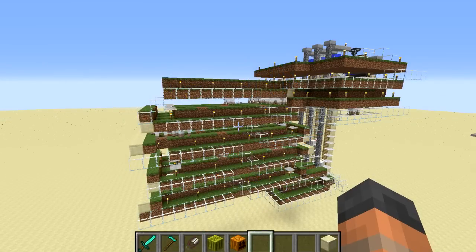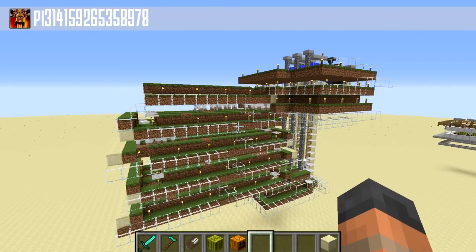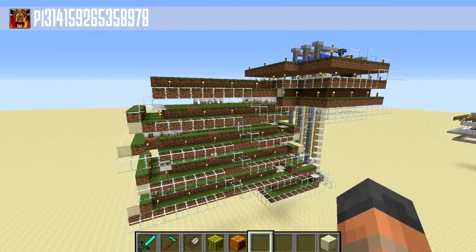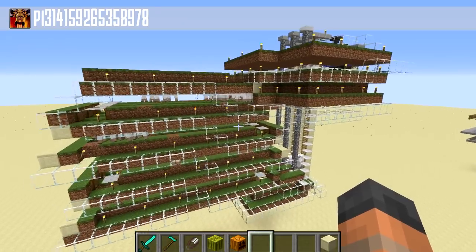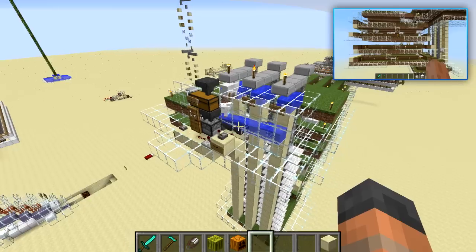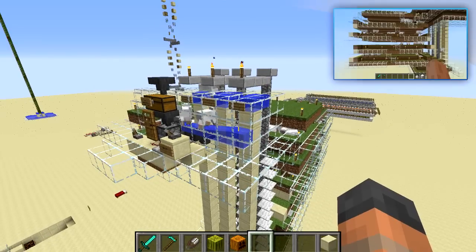Before we start this tutorial I must give credit to YouTuber Pi, who built the original design of this farm and also came up with the concept of using the sheep's pathfinding to automatically move the sheep through the farm. We are in his test world right now and this is his original farm design. I would recommend watching his video if you want to learn more about how the sheep's pathfinding works and how it was manipulated to make this farm. But for now I am going to show you how to build my modified design.